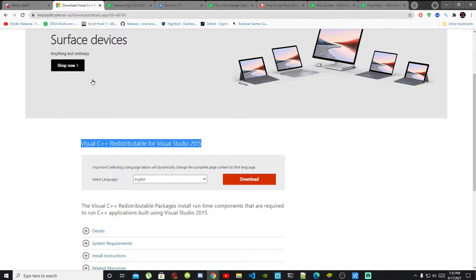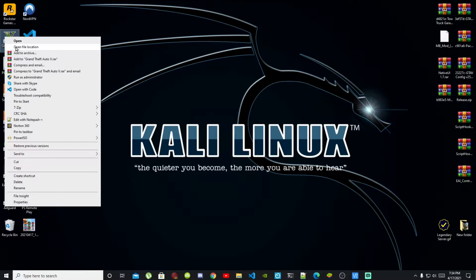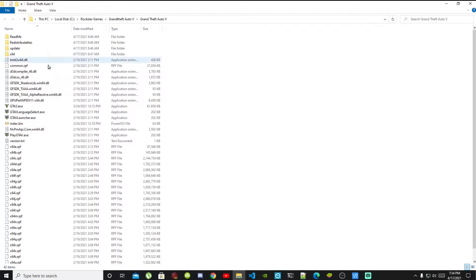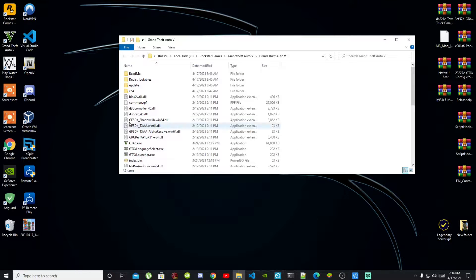Make sure you download Visual C++ as well. Once you have finished downloading all the requirements — Map Builder, Map Editor, and the Tow Truck Garage — we're going to get started. Go to your Grand Theft Auto V game, hover over it, right-click, and open file location. As you can see, this folder is completely empty with no mods. Before we start anything, go to your OpenIV.